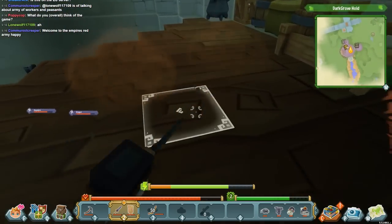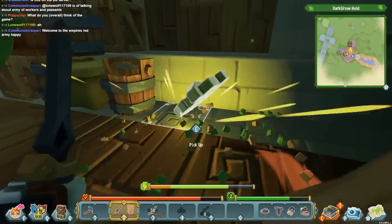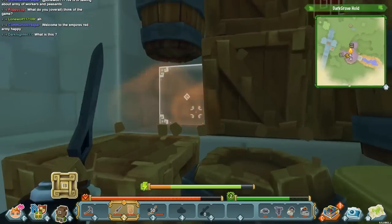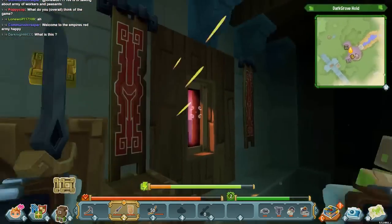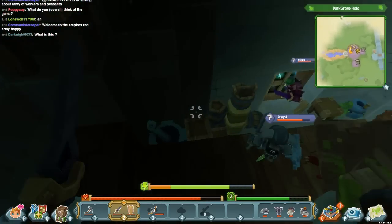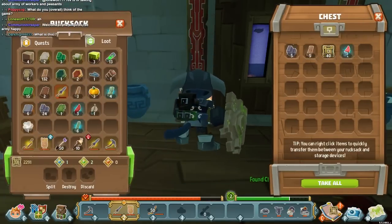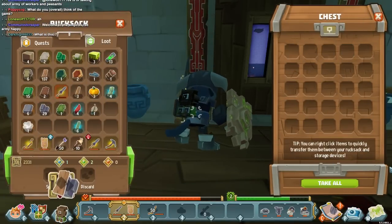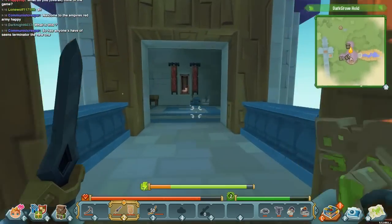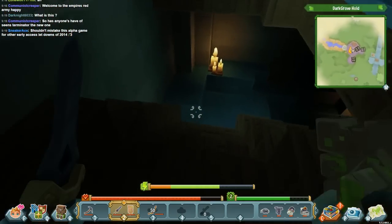Everything in here is destructible, and sometimes it will drop some of its raw ingredients that you need to make it. If you really want to destroy everything, you can. Got some wood planks. So far I've found basically junk in most of these chests, which is unfortunate. Alright, that's this tower — now let's go into the castle.